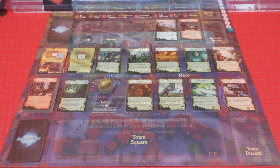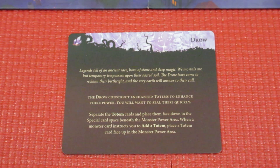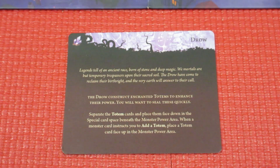Let's take a look at the drow. It says: 'Legends tell of an ancient race born of stone and deep magic. We mortals are but temporary trespassers upon this, their sacred soil. The drow have come to reclaim their birthright — the very earth will answer to their call.' The drow construct enchanted totems to enhance their power; you'll want to seal these quickly. We separate the totems and put them face down — I've already done that. This basically tells you how to set up for the drow.